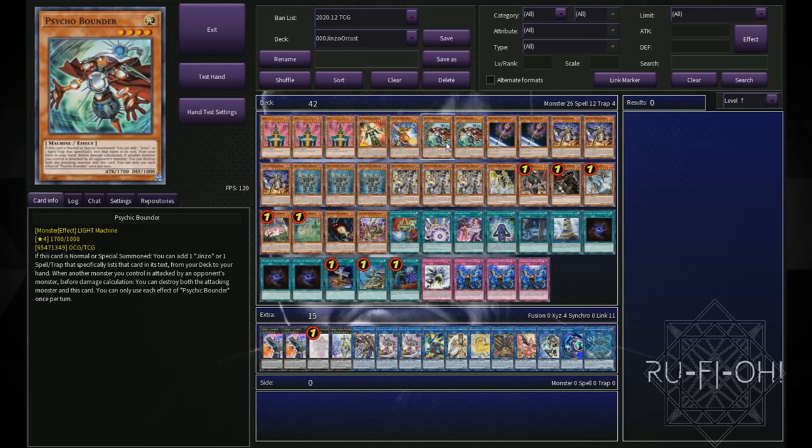We also have Psychic Bounder — a really good way to search your Jinzo cards. It's also off a normal or a special summon, so it doesn't matter how you get it out. You don't necessarily have to eat your normal summon to get into your Jinzo cards. Originally in testing I was running more copies of this, but I realized that we had too many normal summons already in the deck. Although this can go off on the special summon, you definitely don't want it to be that card you have just sat in your hand with no real way to resolve or benefit from it.